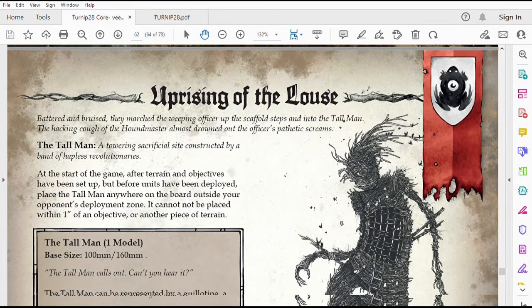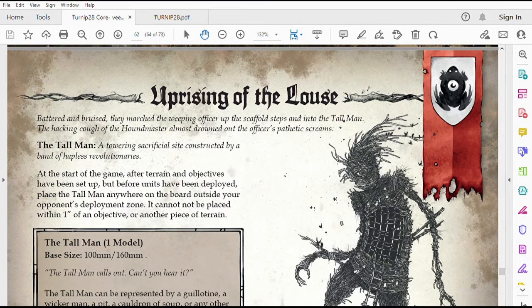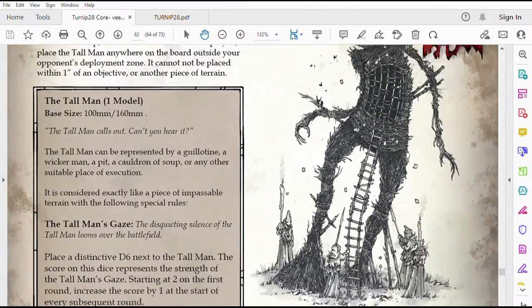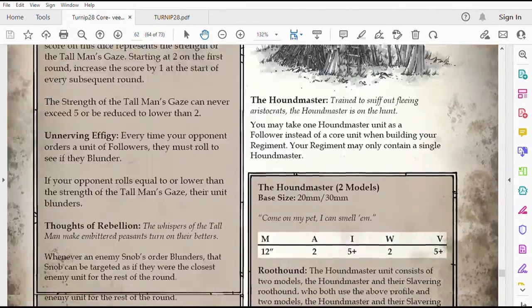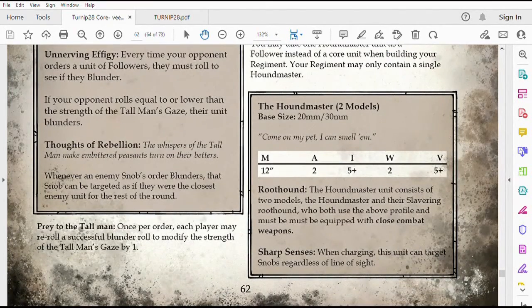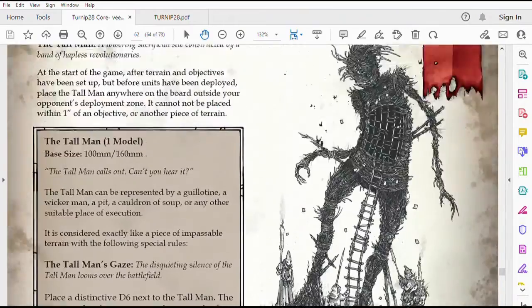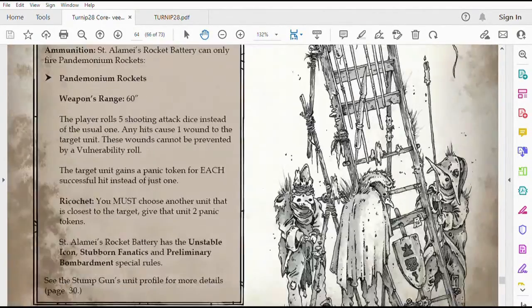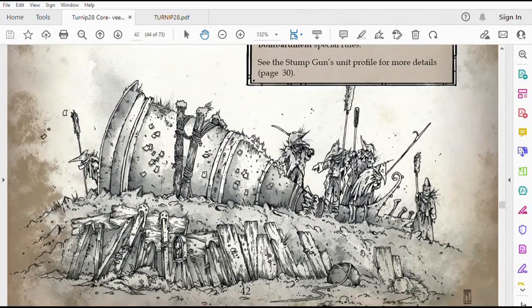In the new version, thankfully the rules have been tweaked so you actually still get followers. You have your Tall Man figure, which can represent just about any side, and then you have your Houndmaster. You don't get the crazy special abilities, but at least you have a force that's similar to other people's forces. You do get other forces that have interesting things — like these guys can fire rockets, there are balloons, they have giant cannons. You can even pull a Baron Mooncowson and launch your own heroes from this cannon.